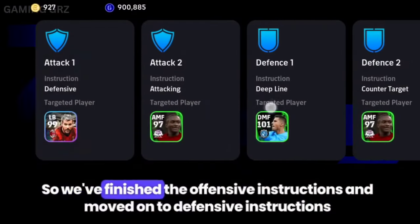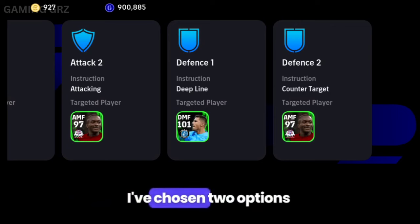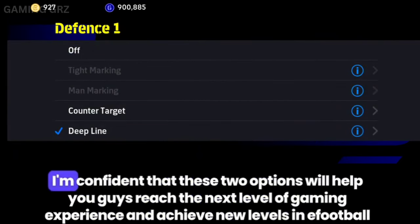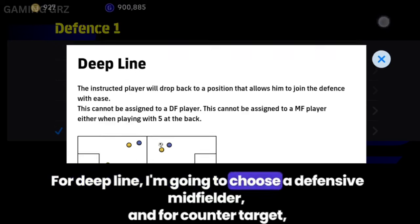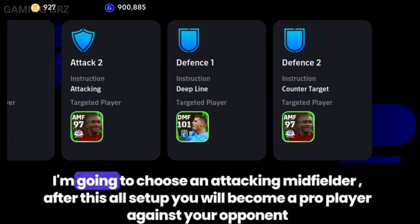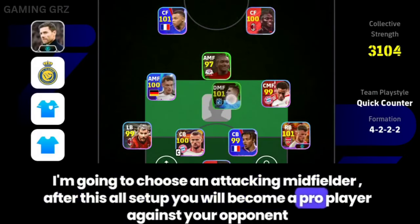So we've finished the offensive instructions and moved on to defensive instructions. I've chosen two options: deep line and counter target. I'm confident that these two options will help you guys reach the next level of gaming experience and achieve new levels in eFootball. For deep line, I'm going to choose a defensive midfielder, and for counter target, I'm going to choose an attacking midfielder. After this all setup, you will become a pro player against your opponent.